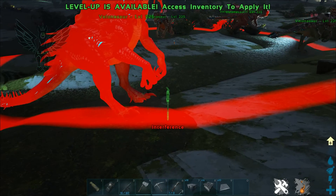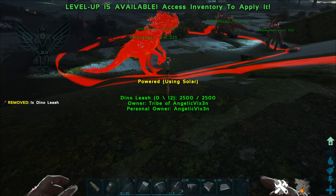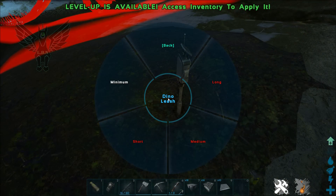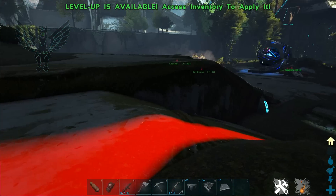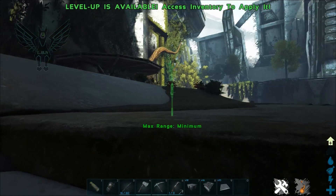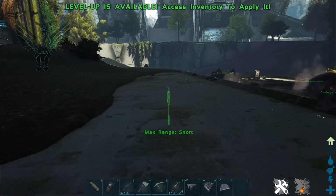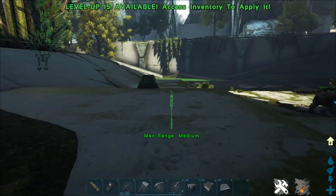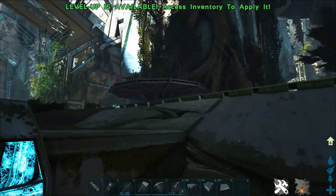When dino leashes overlap you'll see it says 'interference,' but it does tell you when you can actually place it. It will go down to minimum wherever you go and will show you how much distance you have between them. You can get them right next to each other at minimum, and I love that because you can line these up in sections based on the types of dinos you want to breed or have roaming around your base. Think outside the box — there are so many benefits.